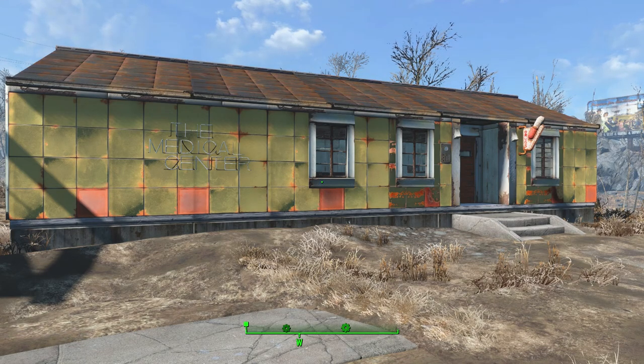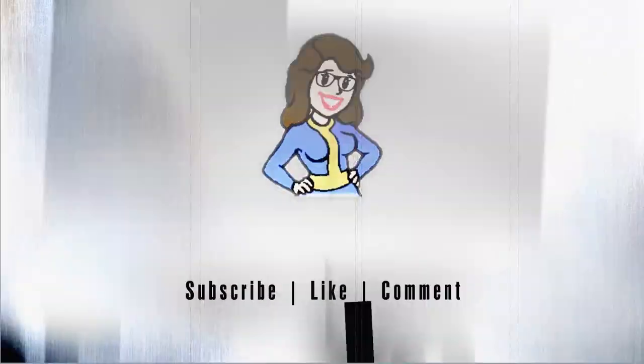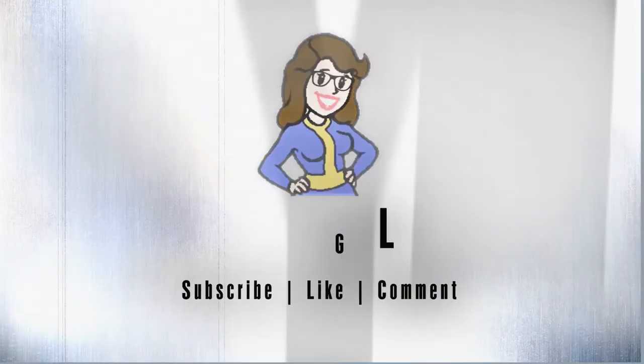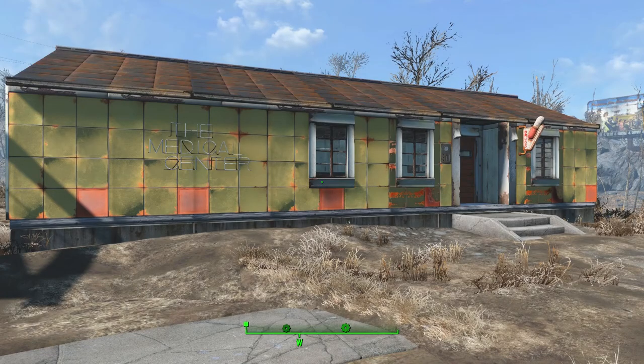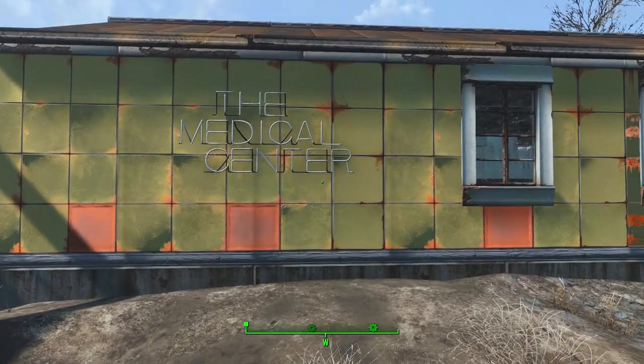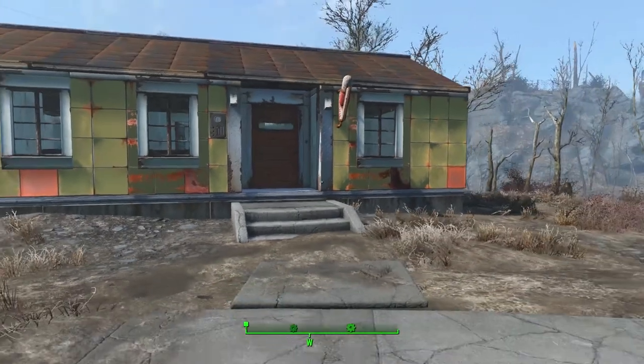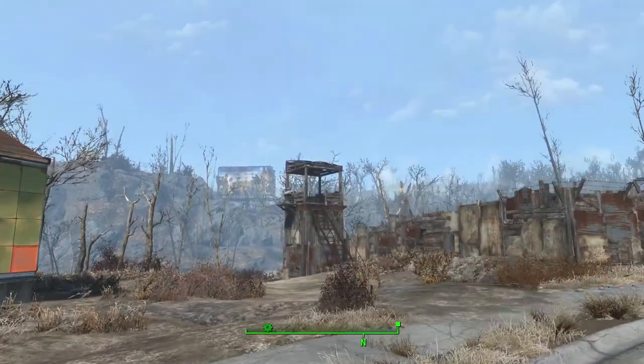Hi everyone, welcome back to my sanctuary settlement build. So I added a couple of things to the medical center here. I went ahead and put a little sign out. I don't have power out yet, but I've got a sign and I've got the drug sign for the pharmacy in there. It's starting to rain.